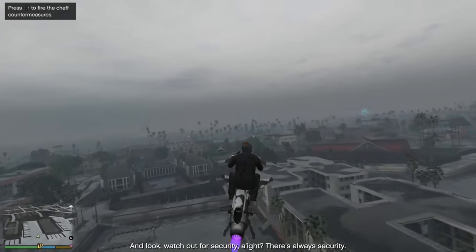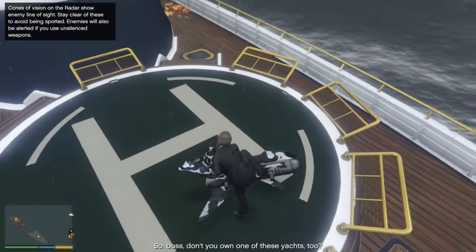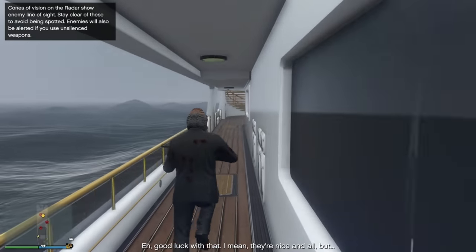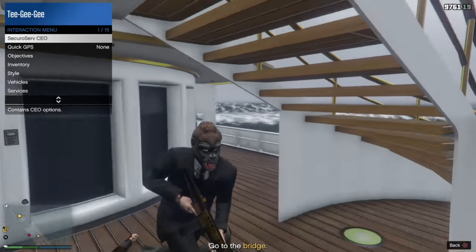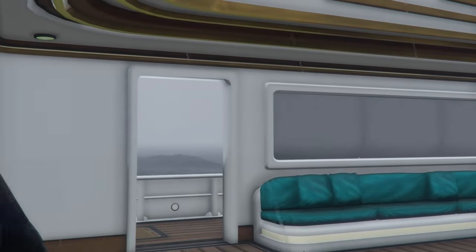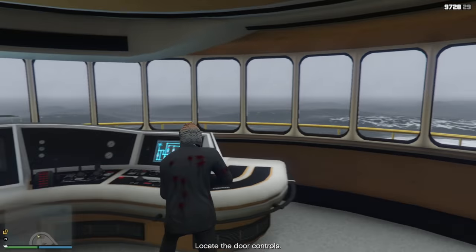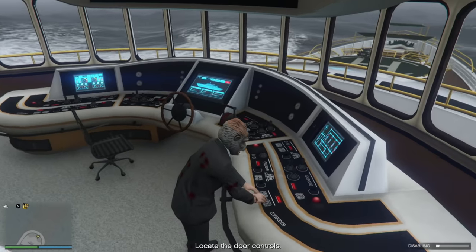Once you get out to the super yacht, it does have air defenses, but for some reason they're not very good. It's going to give you enough time to land whatever aircraft you're in on the boat, but you're not going to have too much time, so get out as soon as you can. You're going to get in a lot of gunfights, so I hope you're stocked up on body armor and snacks. The game's going to tell you to go in through the main door, which is going to be locked, so you're going to have to go up to the bridge, take out one of these guys, and then open the main door. The button to open the main door is on the left, but there's actually another button on the right that's going to disable the air defenses, which is really important if you want to take the aircraft off the boat.